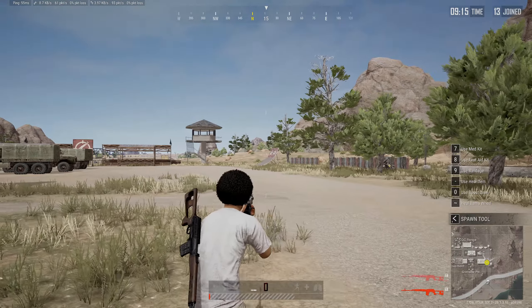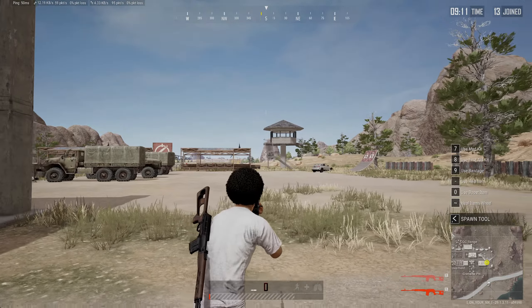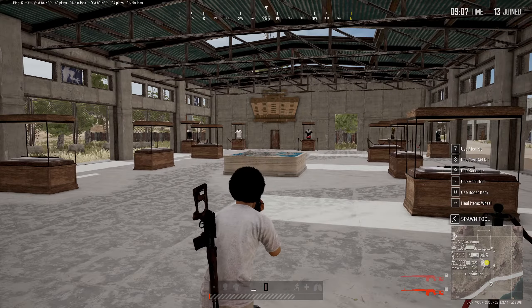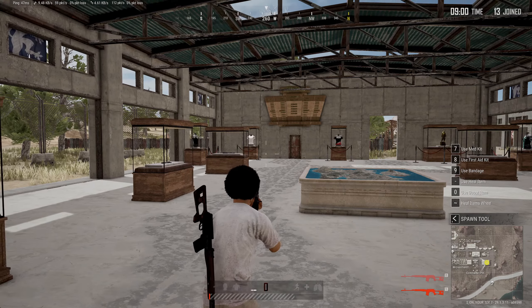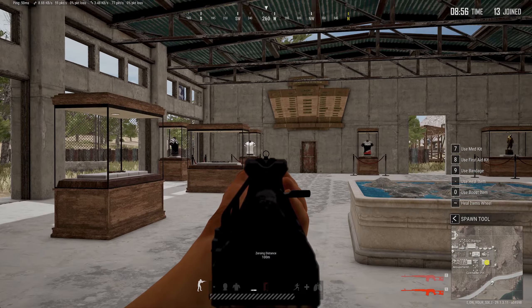Hey everyone, this is Tim from Your Sixth Game. Today I'm going to show you how to aim down sights and hold it while playing PUBG on PC. If you just tap the right mouse button once, you'll aim down sights. If you hold it down, you'll aim down sights but in third person. To hold it down to be in ADS mode, follow these steps.